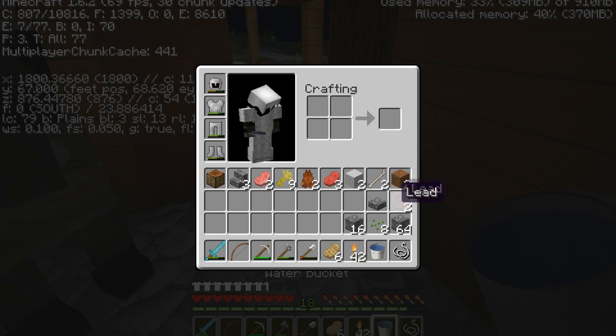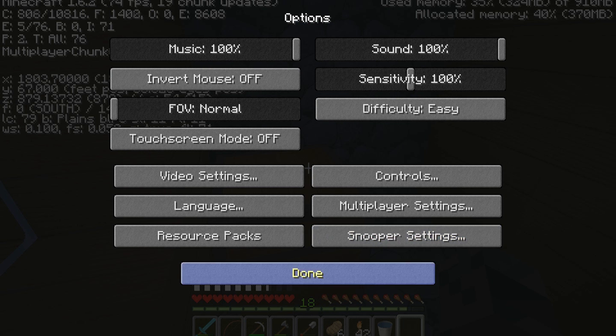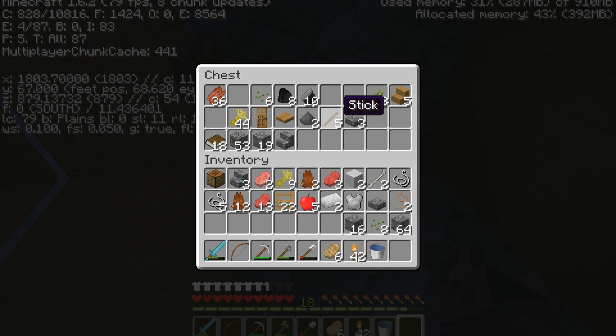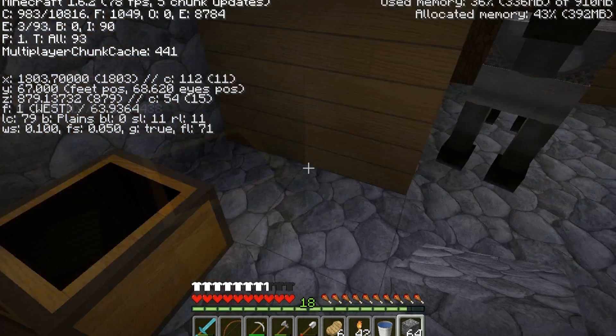First I want to get rid of all the crap I don't need. I might want to wait till morning - especially on hard difficulty. I'm only going to take the important stuff. Books I don't really need, raw beef, leather - don't need any of that. I might need the string to make another bow. I might need the pressure plate, and I'm going to take the gunpowder so I can make TNT later on.